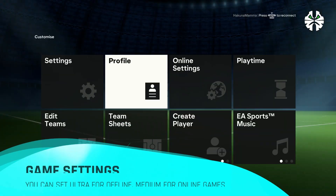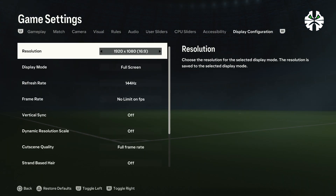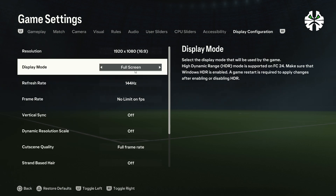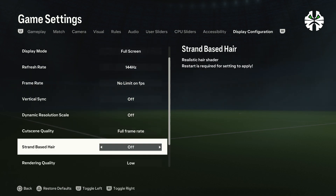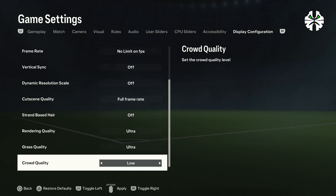Here are my settings for better graphical gameplay and high FPS. Last year I got around 70 to 75 FPS for my GPU, but this year I'm getting 110 in offline games and 90 to 100 for online games like Rivals and Weekend Champions. An important cause of shutter lag in corners and cutscenes is capping your FPS — don't cap your FPS in in-game settings. Use your exact monitor refresh rate, and set Frame Rate to No Limit. If you're facing input lag in online games, go to the NVIDIA panel and lock your FPS to 60; otherwise No Limit is fine. I get 110 FPS even on Ultra settings — I recommend Ultra for offline games and Medium for online games.